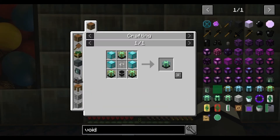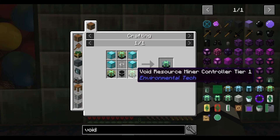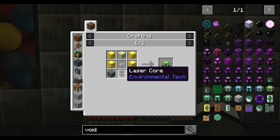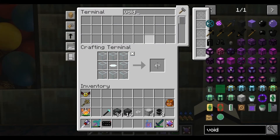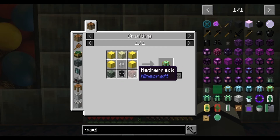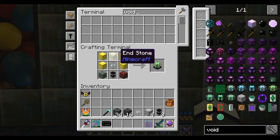Pop that in there - three of them, so I'm going to want another three of them. Another three of them. Gold - I've got moss, should have got netherrack, should have got endstone. I have got some from dungeons - I've got some endstone. I thought it was in block form anyway.